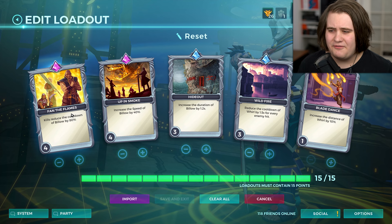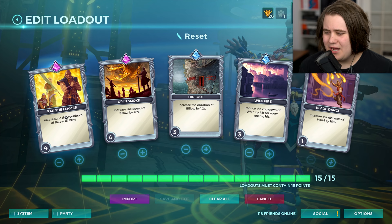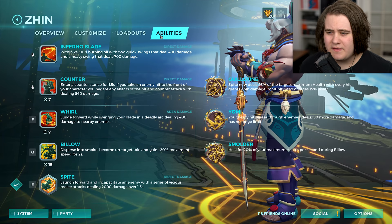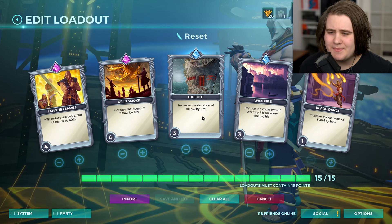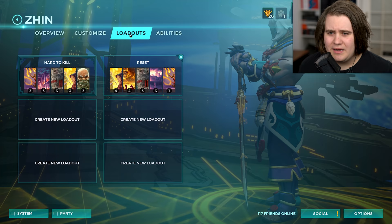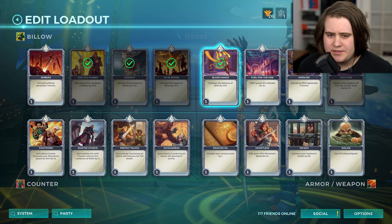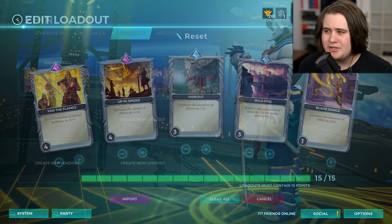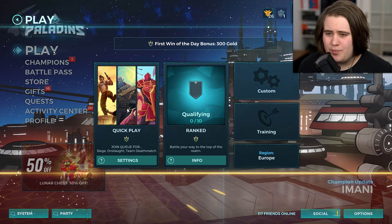Today we're going for Guillotine, getting Morale Boost just so we have an incredibly strong ult. Not picking Yomi or Smal because I'm playing meta today. Find of the Flames reduces the cooldown of your Billow by 80% on a kill - really strong, although this can screw you over if your team takes all your kills. Up in Smoke gives 40% bonus speed in our Q and 1.2 seconds extra duration, making it about 3.2 seconds. Reducing the cooldown of Whirl by a second and a half every time we hit an enemy means you only need 2 or 3 hits to get the cooldown gone. Blade Dance is a filler card.